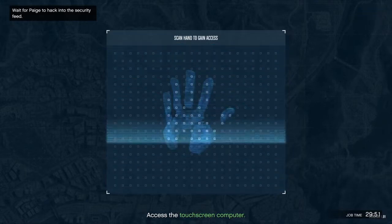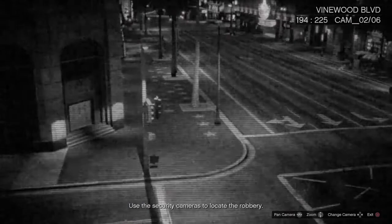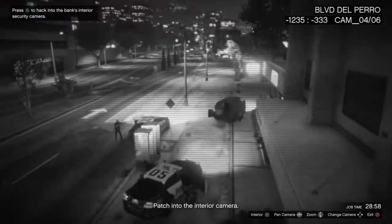You have to go through the cameras until you see a robbery at a bank. There are only four cameras so just be patient. It's usually this bank — move the camera to the right four times. There it is. I'll meet you guys at the bank.